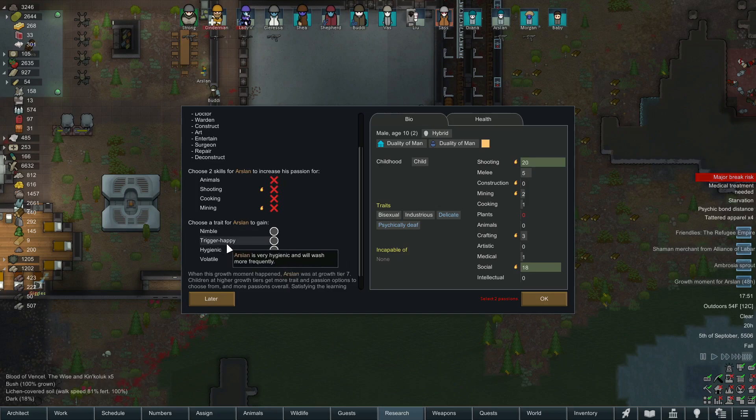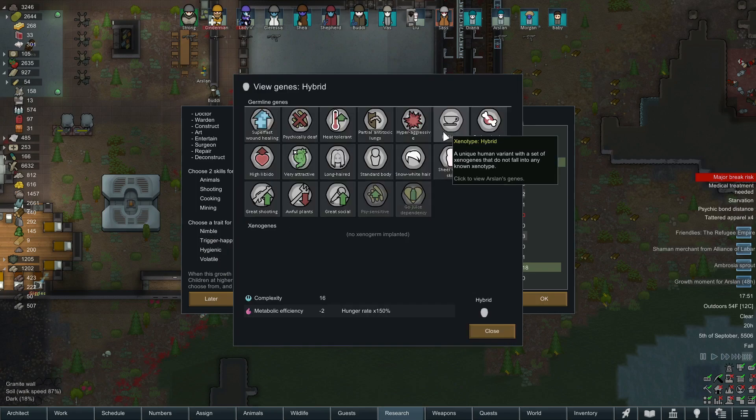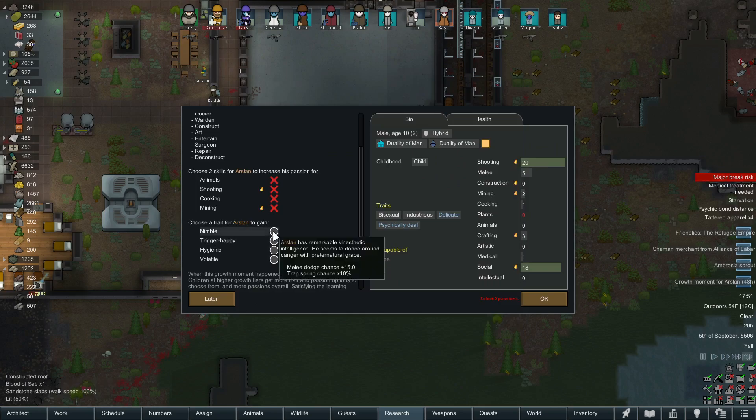I like to choose my trait first — Trigger Happy, Hyper, or Nimble. Hygienic wouldn't be terrible, but I'm not using that. Nimble, possibly. He's Hyper-Aggressive — okay, he can fight. He's also Delicate, but that's okay. Look at his shooting — oh my God. We're going trigger happy with that kind of shooting. I think it was a better melee — Nimble's probably not bad. But we only get two skills for a passion, so that's kind of low end unfortunately.